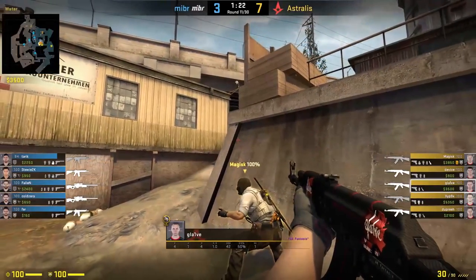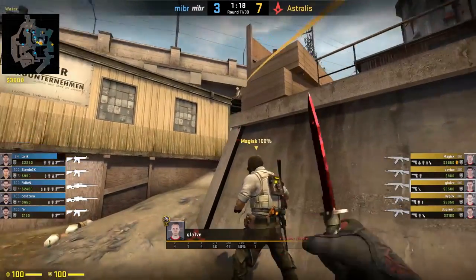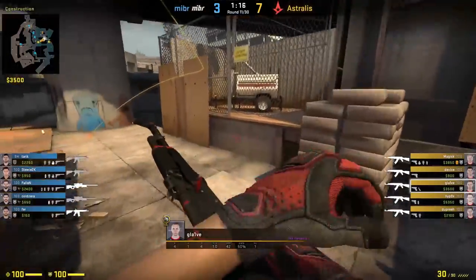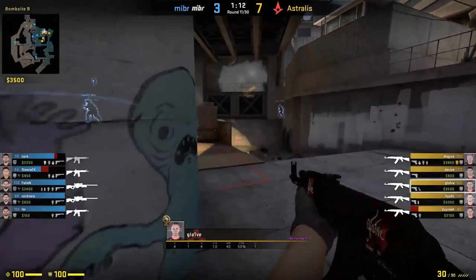Once he gets to water, he holds for any pushes and then lines up for his site smoke. Once thrown, he heads behind the smoke to check monster and clears out the rest of the site with his team, eventually leading to the Astralis round win.